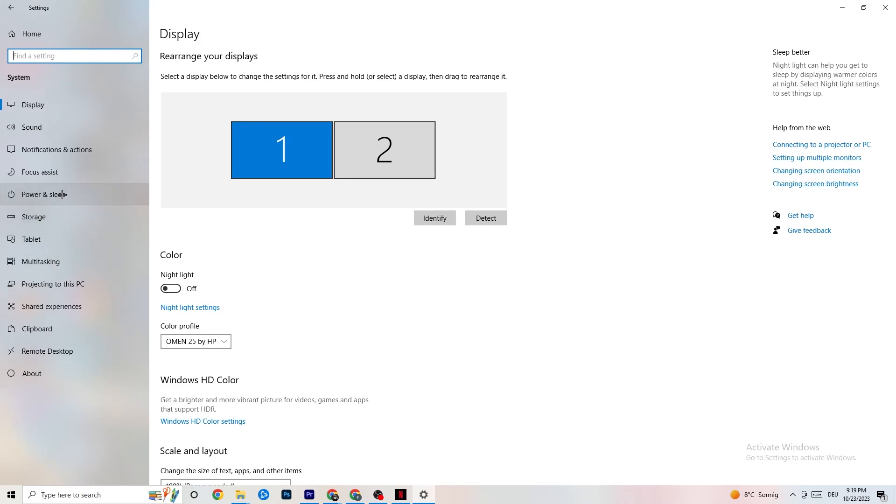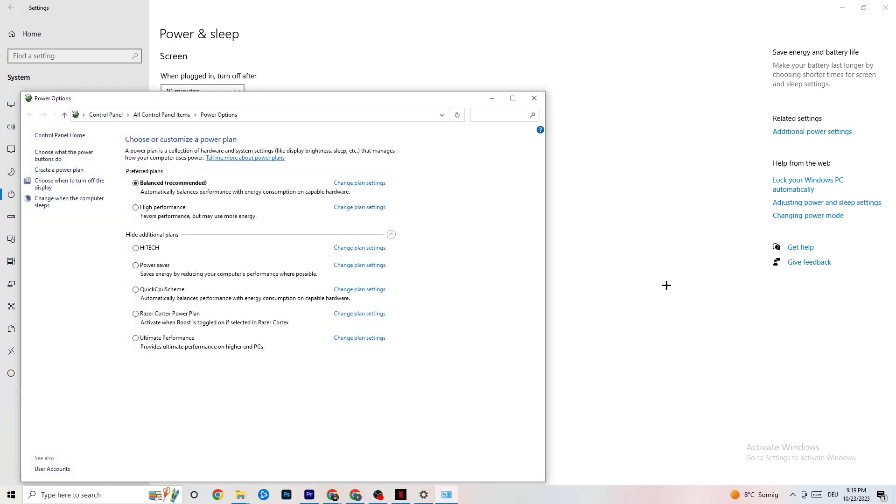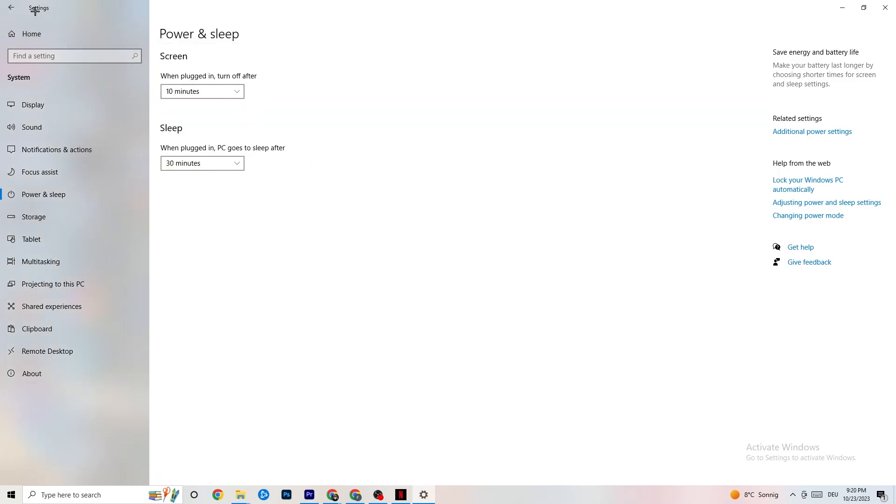Go back and hit Power and Sleep — the fifth option — then click Additional Power Settings on the right side. You can now choose between plans like High Performance, Power Saver, and others. The most used are High Performance and Balanced. I can't tell you which is best — you need to check it yourself. Try High Performance or Balanced and see which works better with your PC.